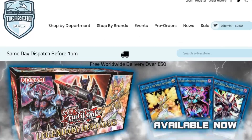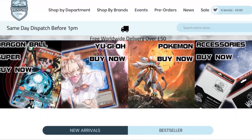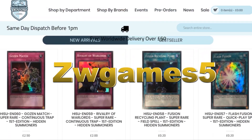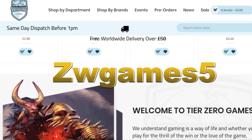Before we get started, don't forget we do have that amazing discount code thanks to Tier Zero Games. All you have to do is put in 'zwgames5' to get 5% discount on your total order at tierzerogames.com. The links will be in the description below.